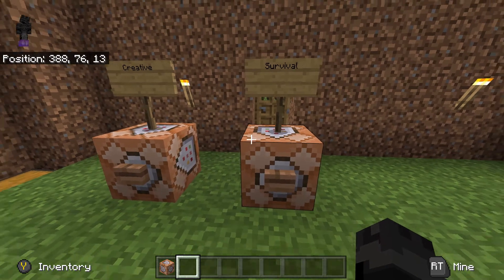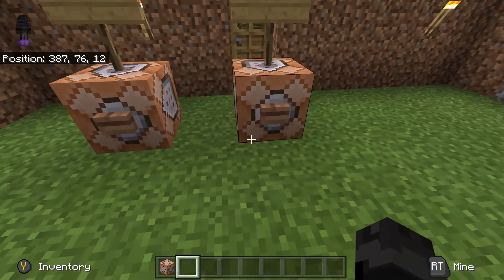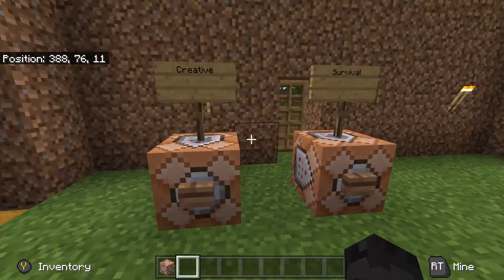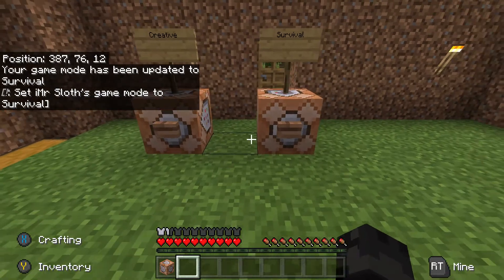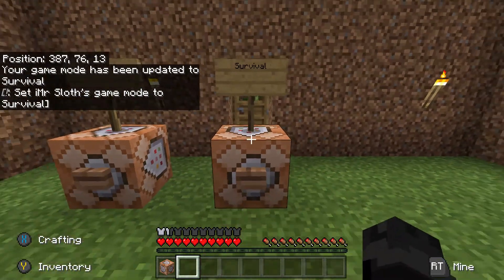Once you've done that, you can go back and forth between creative and survival. Currently I am in creative — as you can tell, I'm flying about. I press the button and I'm back in survival and can carry on getting achievements. As long as you click survival when going to get your achievements, you'll be fine.